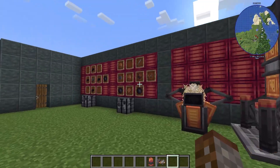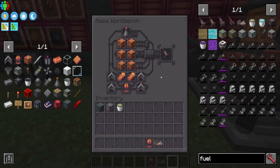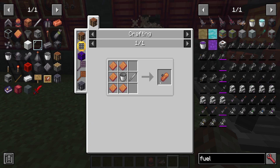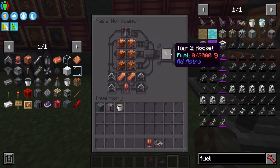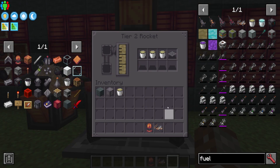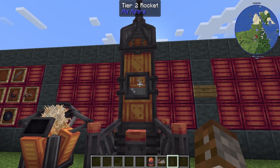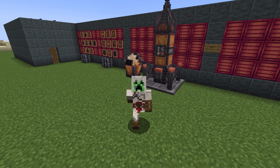Now for the tier two rocket: it reuses the rocket nose cone and fins from before, but everything else gets upgraded. The engine is the upgraded Desh version, the tank is made with Desh plates instead of steel, and you'll need Desh blocks as well. This gives us our tier two rocket. Prep it with three buckets of fuel and a landing pad, and this will allow us to get to our next planet — Mars — or you can now also work toward building the space station.